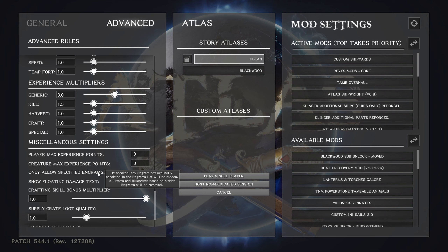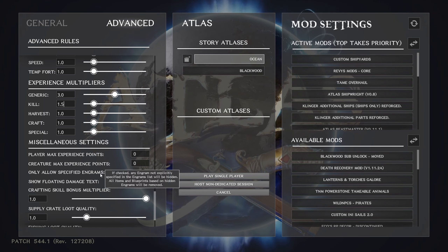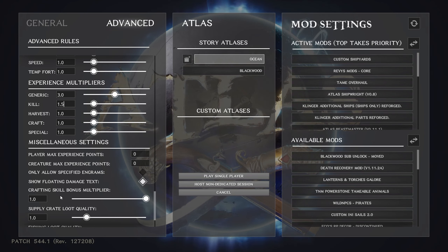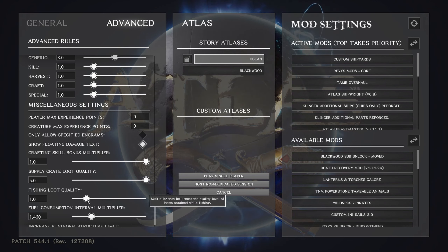Only allow specified engrams — that's for excluding specific things from the game; if you're playing alone you can limit yourself if you want. Show floating damage text — I leave that checked so I can see how much I'm actually doing when attacking something.